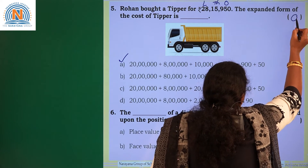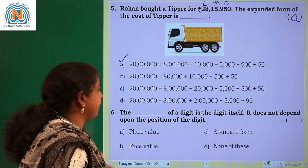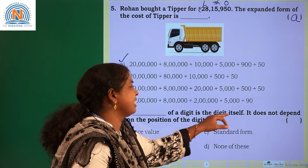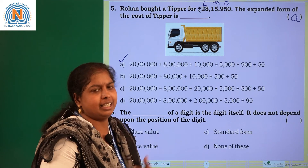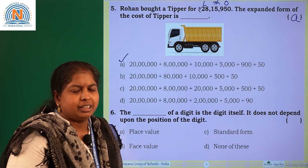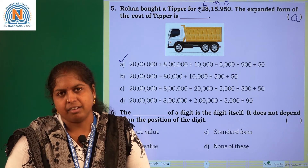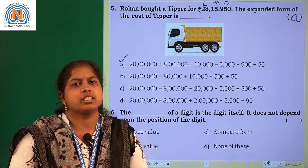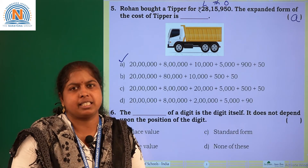Right. Choose option A. Next one. The dash of a digit is the digit itself. It does not depend upon its position or its place.